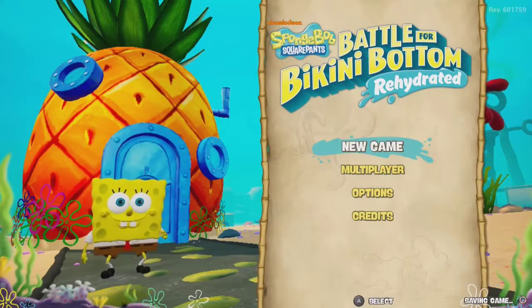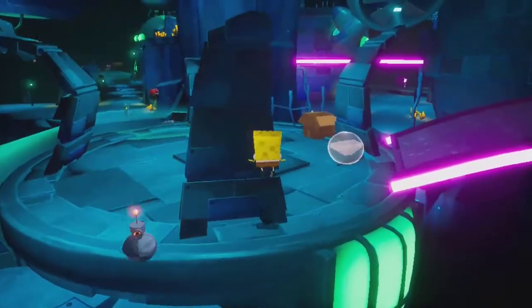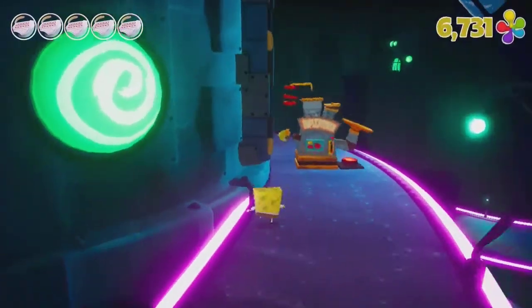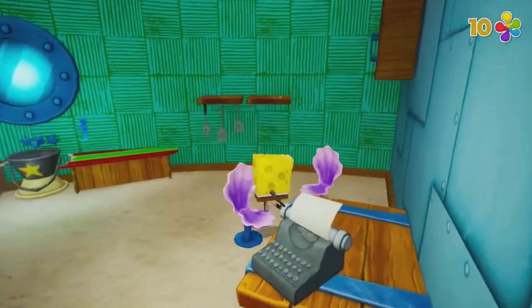In this playthrough of SpongeBob Battle for Bikini Bottom Rehydrated, I'm going to ban the use of the regular jump and double jump that is usually bound to the A button. So how will I get around? With the bubble bash, of course.